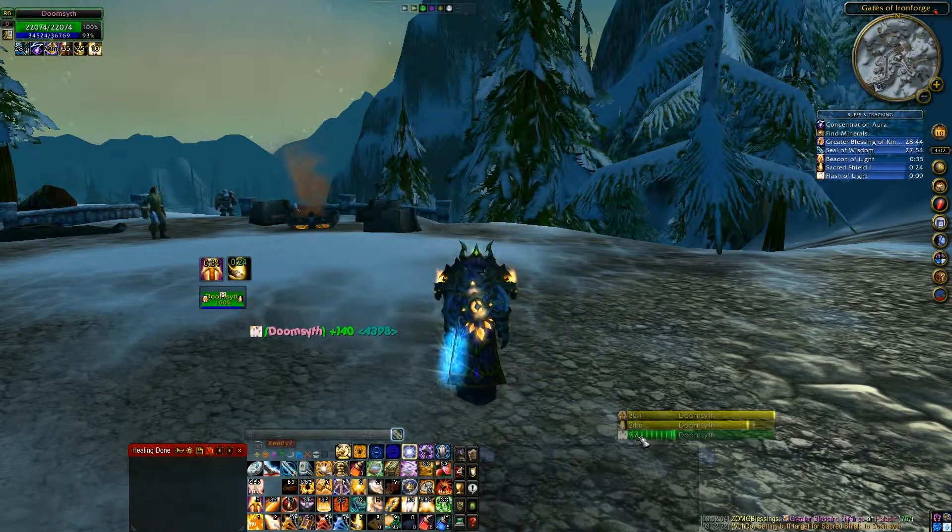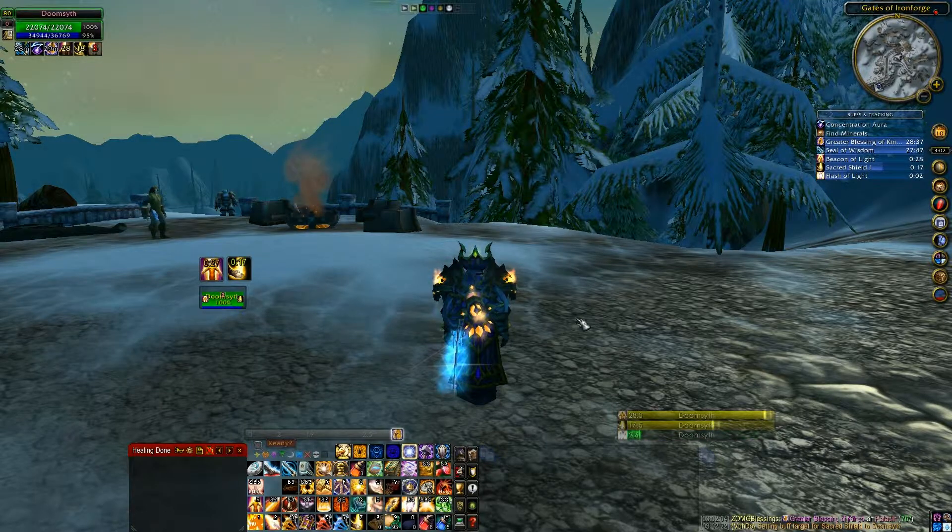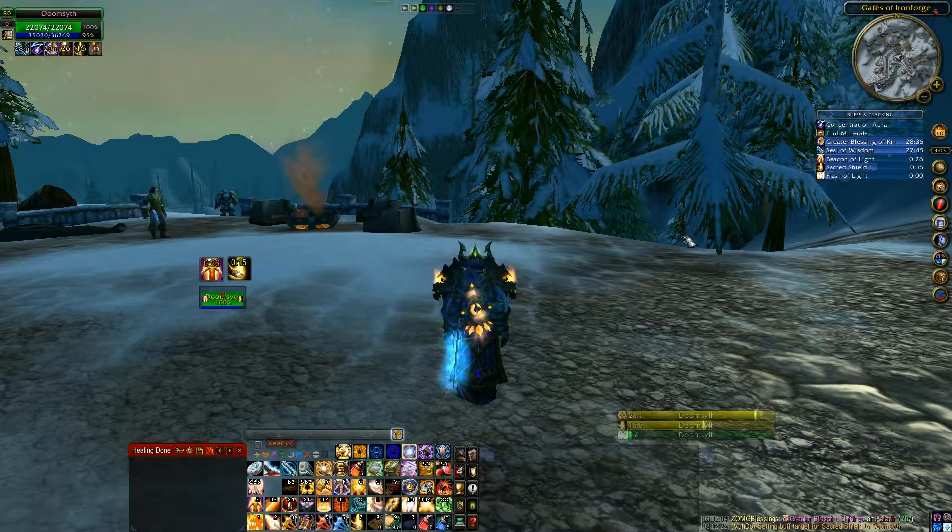As you can see, it even shows down here — Doom Scythe shows I have Sacred Shield, Beacon, and it shows my Flash of Light tick. It also shows it up here. I like having two sets of it just because I'm that kind of person. I have my main vision over here, but occasionally I'm looking over here for Deadly Boss Mod timers and such, so having this right here is great for me.